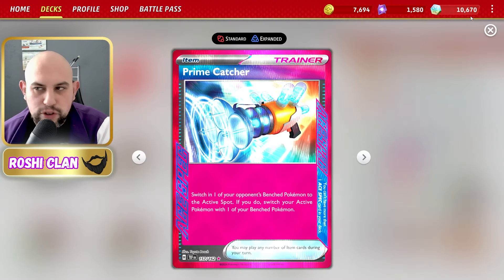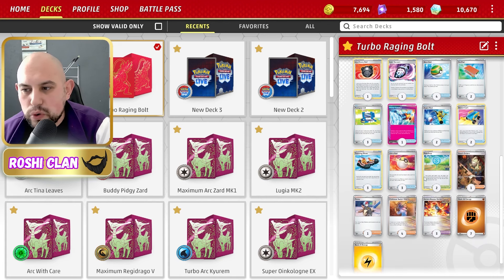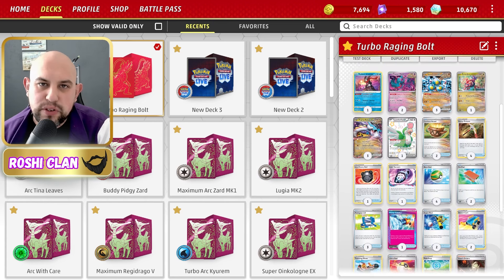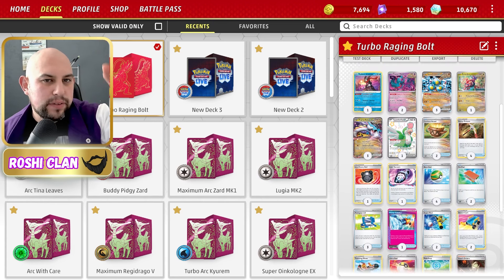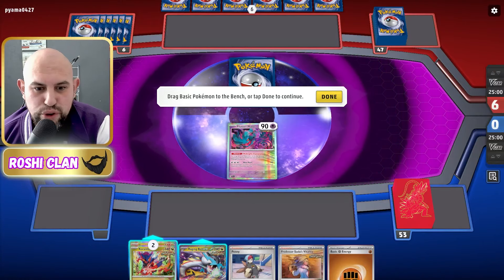We're using two Power Pads, which really does work in this deck because we can recycle our Nessa's, our Boss's Orders, and our Pennies. So we've got constant energy acceleration and draw power. We've got Poké Gears, Prime Catcher, Super Rod, Heavy Ball — all sorts of stuff. This deck is stupid strong.